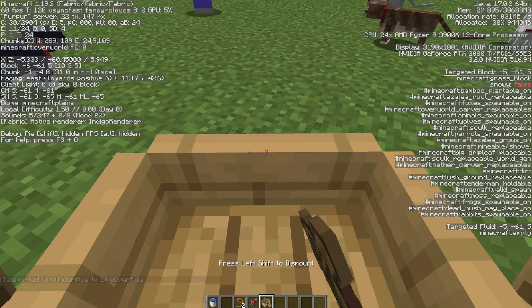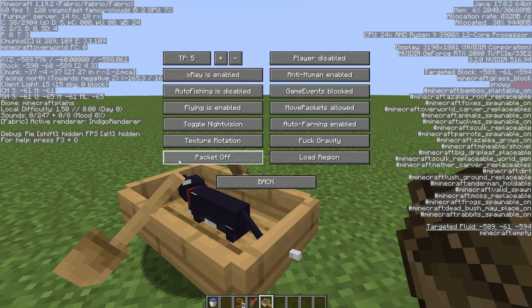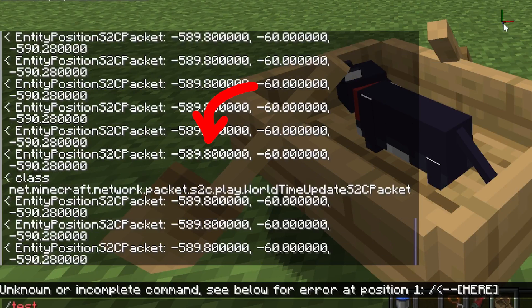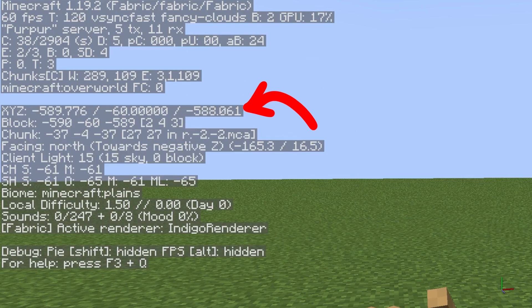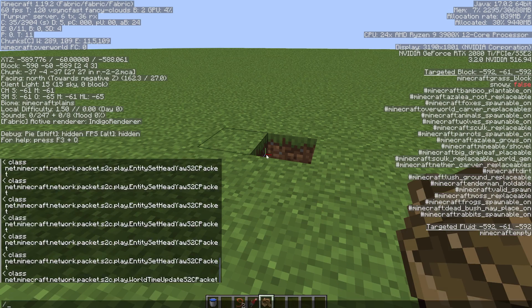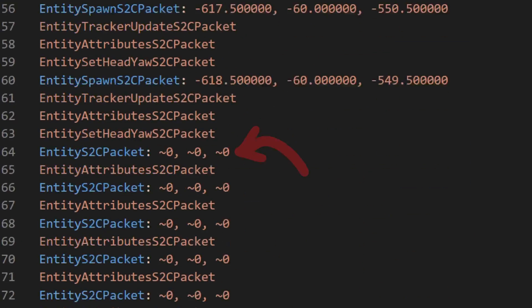Let's just run the experiment with more verbose logging again, stealing another cat and flying far away. Preparing the packet logging. Now you can see actual coordinates printed of entities. By the way, we are roughly at around minus 590ish, and the owner of the cat is located at around 0. Destroyed the boat — cat teleported away. Let's copy out the packet trace to have a closer look. We get a few entity packets with 0. Is that the location of the owner?